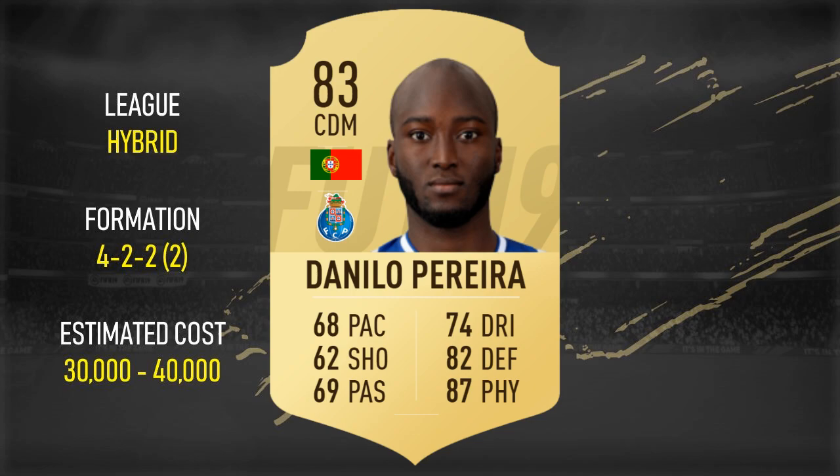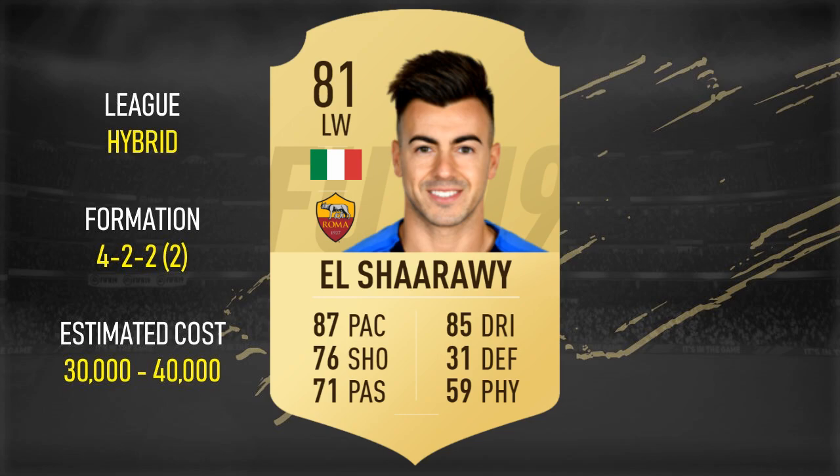Danilo Pereira — I'll be very surprised if he holds an 83 rated card in FIFA 19. I would imagine 81 or 82 rated is where he'll be. Again, a very physical player. This is a 4-2-2-2 variation, so we have two CDMs as opposed to the CMs you get in a standard 4-4-2. They dip back a little bit, so we need that physical presence to protect the back four.